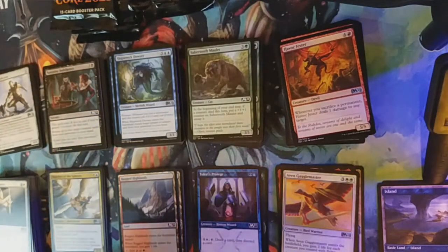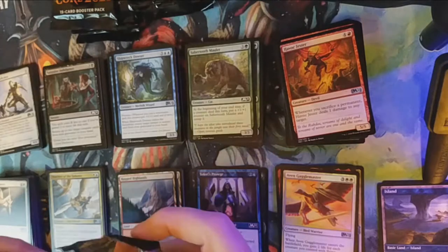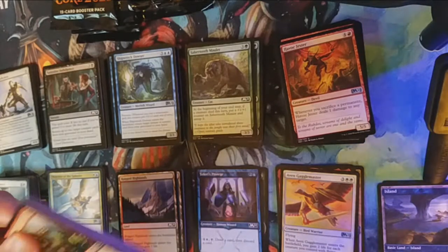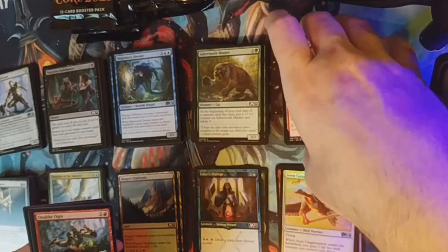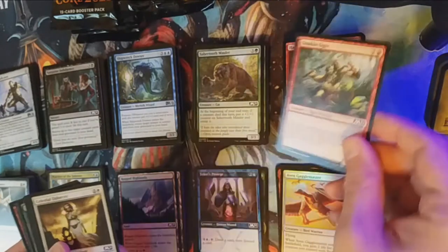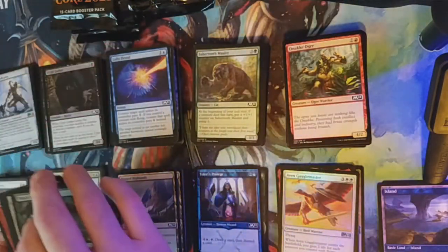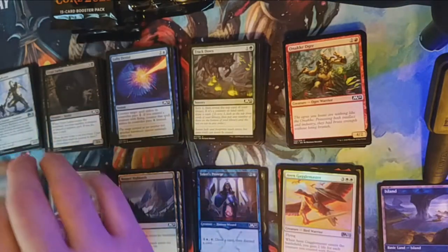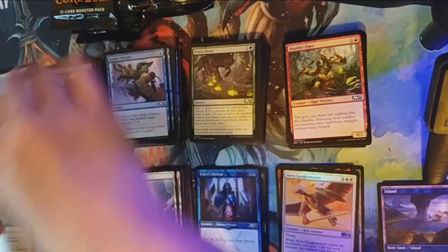I'm building my play sets, except for Teferi because I absolutely abhor Teferi — he should have been taken out by Jhoira long ago. My thought is that Teferi is going to join Karn in returning to New Phyrexia to take it back and restore it to New Mirrodin, in not this fall but next fall's continuing saga of Magic the Gathering.